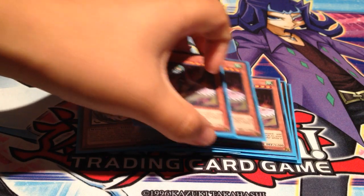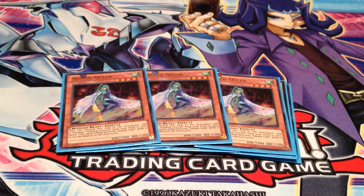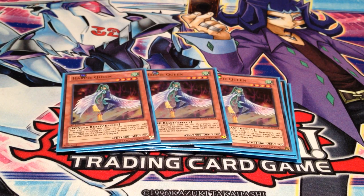I play 3 Harpy Queen. She searches for your Harpy's Hunting Ground just in case you need to pop something. She's a 1,900 beat stick with 1,200 defense — after Hunting Ground that'll be 1,400. So I would say it works more as a beat stick than a searcher, but if you need to search, yeah. There are a lot of field spells in this format like Vylons and Dark Worlds, so it's something you want to consider when you play against them — just search with her.